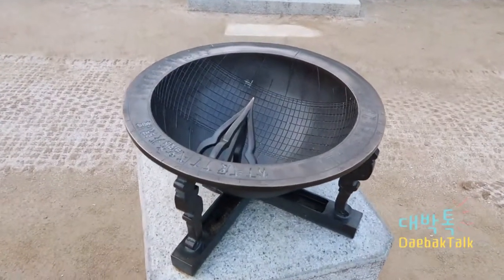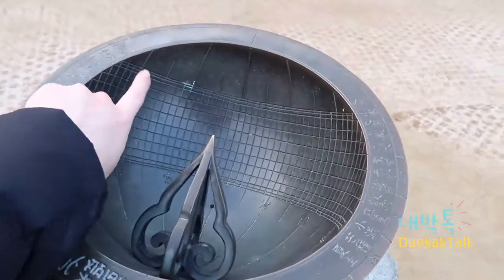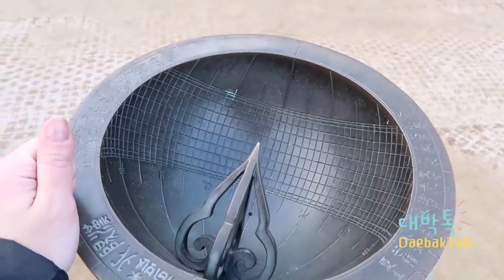I found a Korean sundial! Their sundials are bowl-shaped. The vertical lines represent time, and the horizontal lines are supposed to represent the seasons. It's pretty amazing.